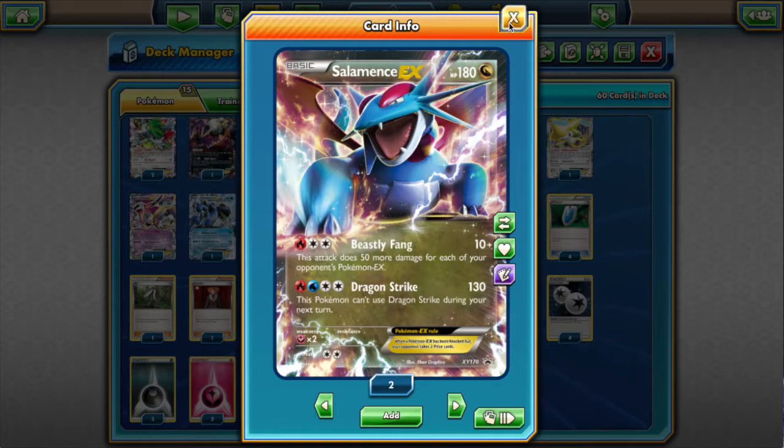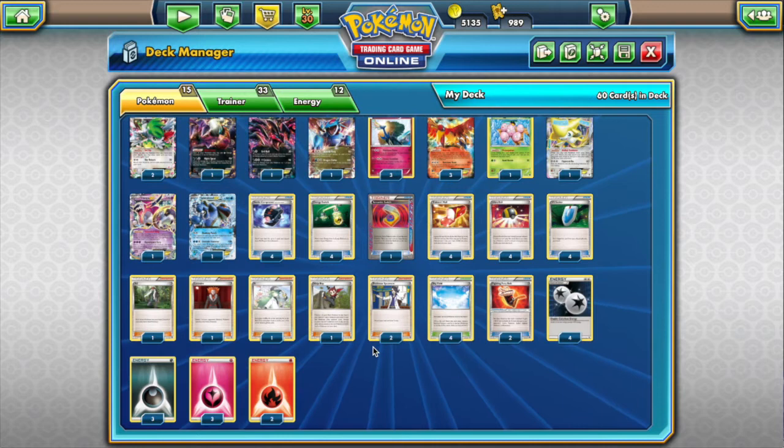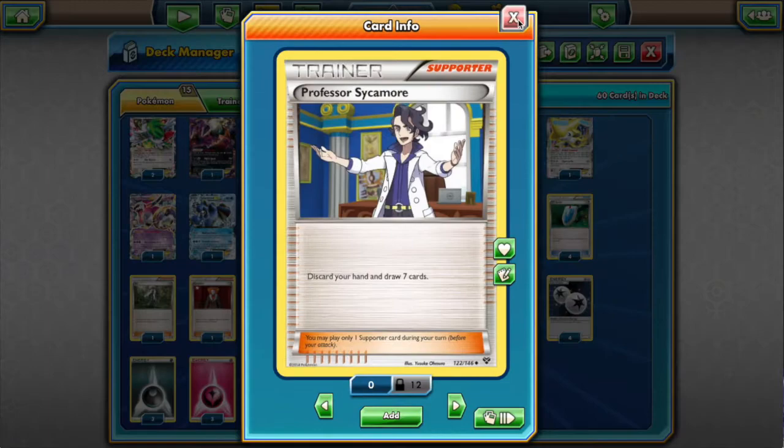Ninja Boy also does something I've found myself doing repeatedly: sometimes we don't want to play any Supporter, so I just tuck a Shaymin back into the deck. If we later need card draw, we play Ultra Ball, putting Shaymin back and bringing it back again. We close the Supporter count with two Professor Sycamore — we're playing two because it's that good. But as you can see, most of our draw is based around items, not Supporters.